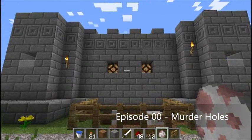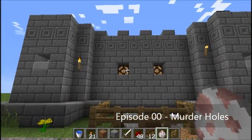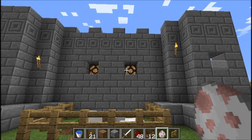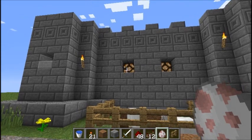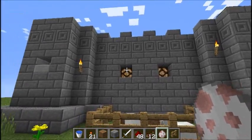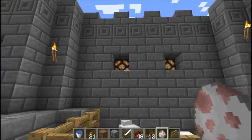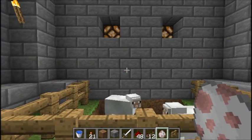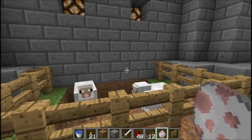Hey guys, it's Zenlike. Today I'm going to talk a little bit about murder holes. What they are is these little holes right here that can be retracted to let lava pour out. I have some lit glowstone lamps occupying the spot where that lava is going to be coming out. What I'd like to use this for is when creepers sneak up to my castle walls, just to get rid of them in survival mode.